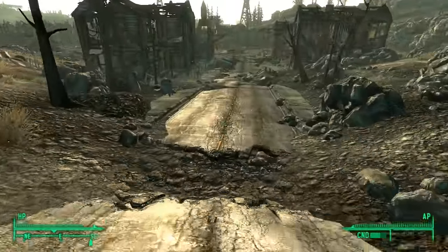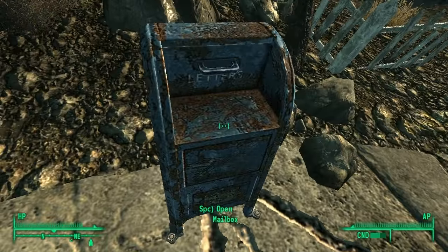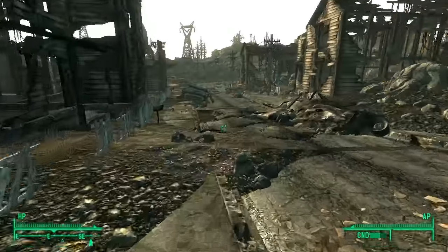When you set foot outside of Vault 101, the first thing you want to do is check the mail drop box at the entrance of Springvale. Inside you'll find some useful loot that will help you start your life in the wastes.